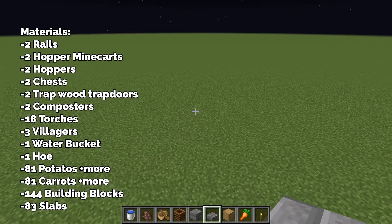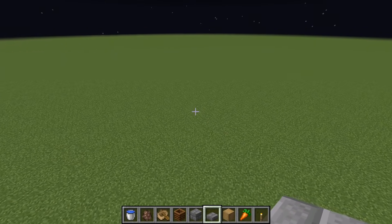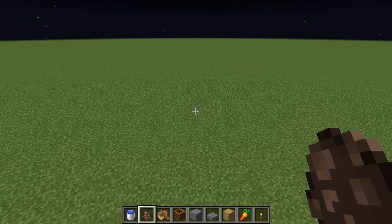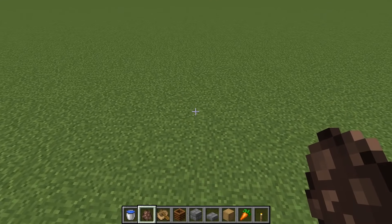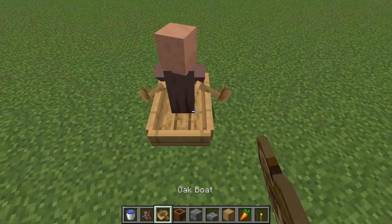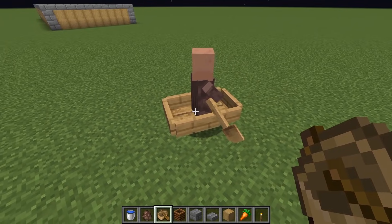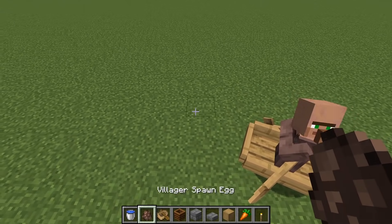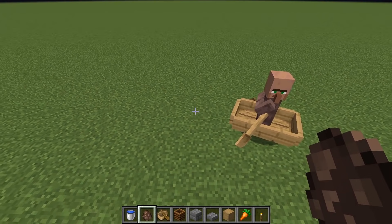To start off with this build, I'd recommend having a flat piece of land so you don't have to do a lot of digging to place this down. To start this farm off, make sure you capture three villagers. Just place down a boat next to a villager and the villager will go onto the boat. Do that with three villagers and have them nearby where you're building your farm.